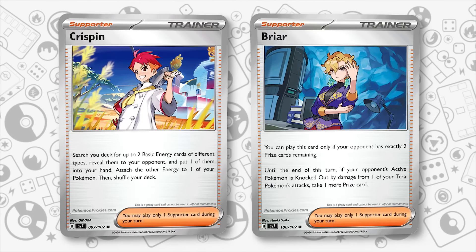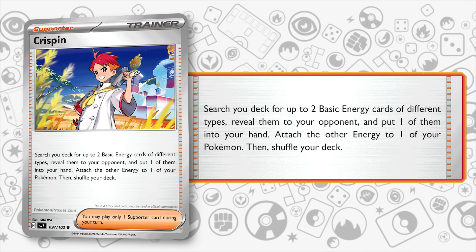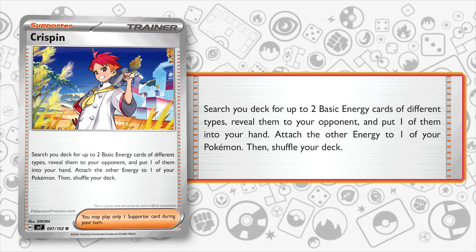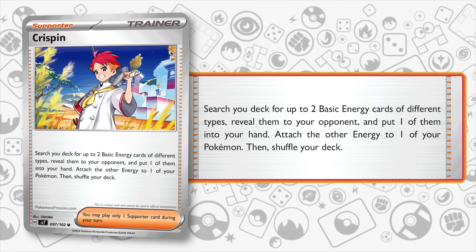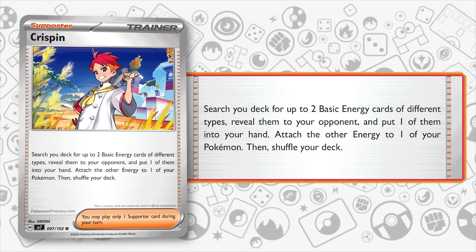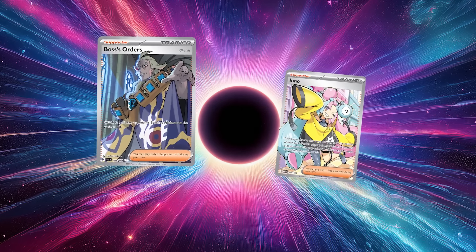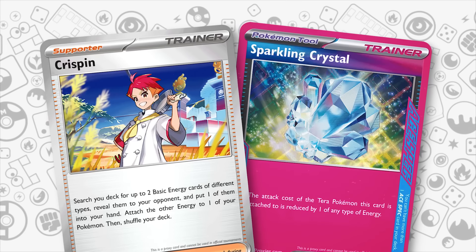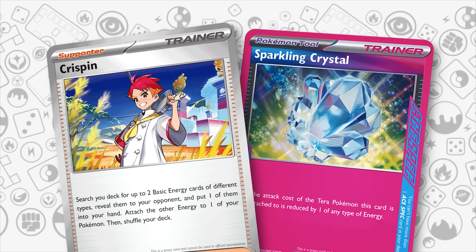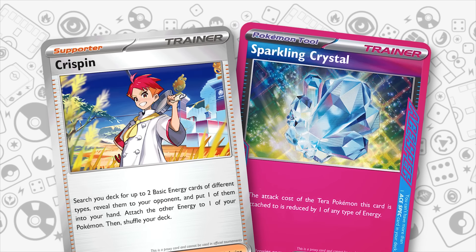The two other important cards are Crispin and Briar. Crispin helps with the issue of powering up Dragapult EX — through a single supporter, you get both the two correct energy and the bonus attachment all in one go. No more awkward Mela or Zatu builds are necessary. Of course, by using Crispin as your supporter of choice, you won't be able to disrupt with Iono or target something on the bench through Boss. Crispin and Sparkling Crystal solve one of Dragapult EX's biggest issues, which is simply having it ready to attack on a regular basis.